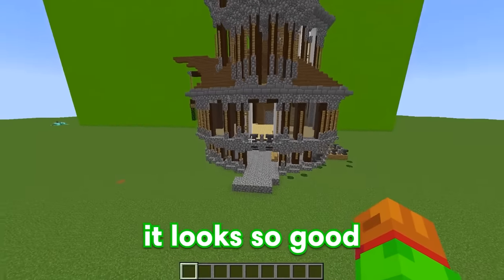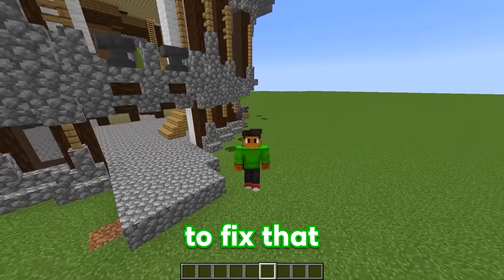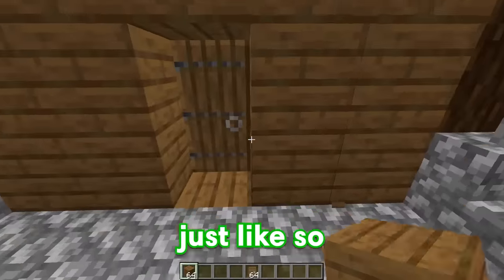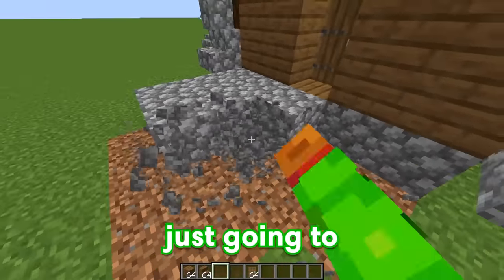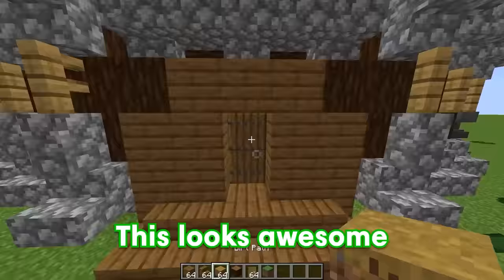In just two seconds, a three-story house just spawned right in front of us, and it looks so good. This house doesn't have any doors on the front, so I'm gonna fix that. We'll go inside and place our door and then start filling the outside with wooden plank just like so. I don't know why this cobblestone's right here, so we're just gonna get rid of it, then replace it with some stairs so it's way easier to get up.